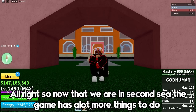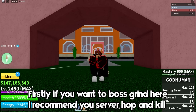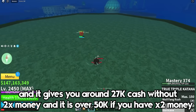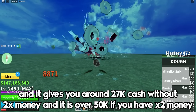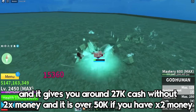Alright, so now that we are in second sea, the game has way more things to do compared to first sea. If you want to boss grind here, the boss I recommend you server hop and kill is the Jeremy boss, since not many people kill it and it will be easier to find. It also gives you around 27,000 cash without 2x money, and over 50,000 cash per quest kill with 2x money.